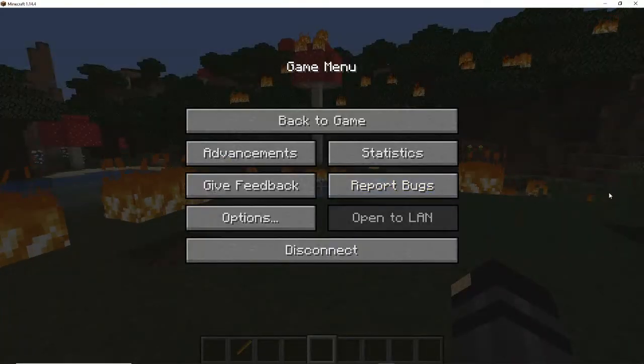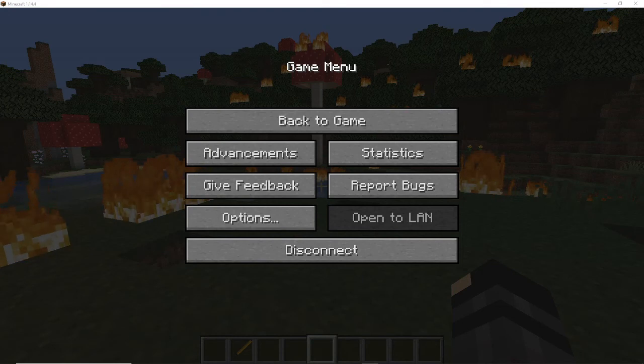That is literally everything that's going to be in this update. This update will be dropping on May 2nd. Some of these craftable enchants will be very useful, some maybe not so much, but we have a lot going on. Thanks for watching — I'll see you guys next time, goodbye!